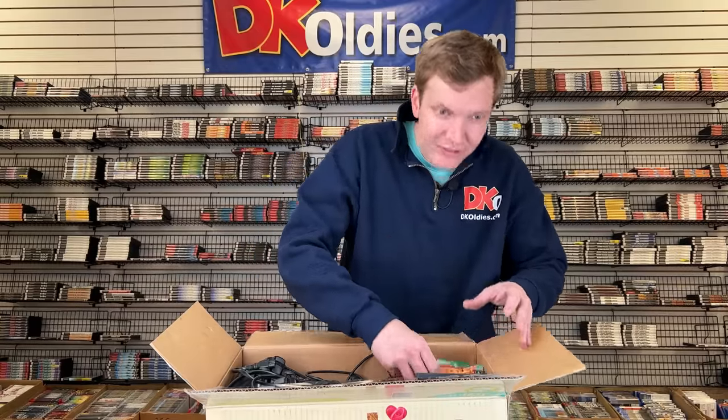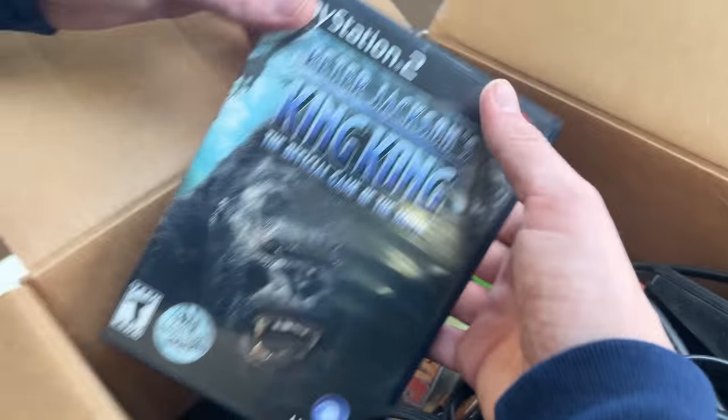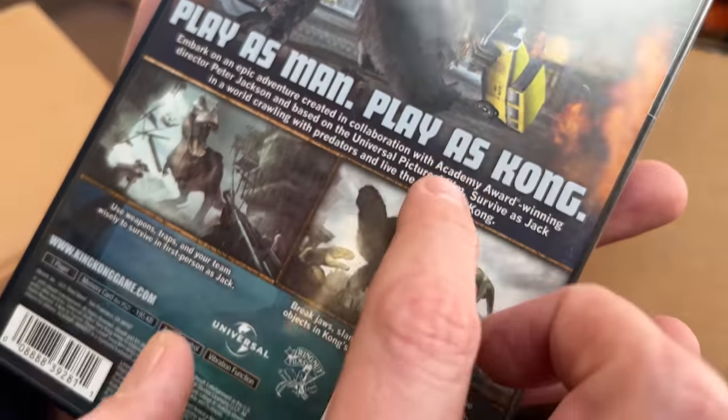Look what I'm finding down here. Some Game Boy Advance complete versions. We got Frogger 2 and Tarzan. And this is a neat one right here - Peter Jackson's King Kong. This is based off the movie back in the day with Jack Black in it. This is a fantastic game.